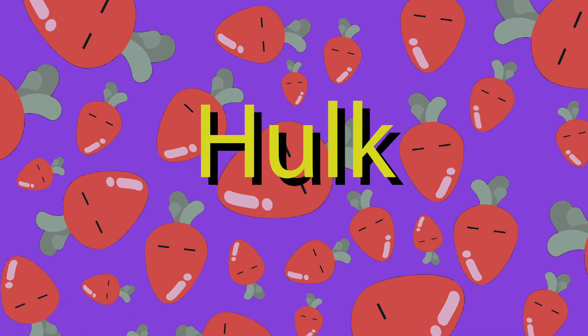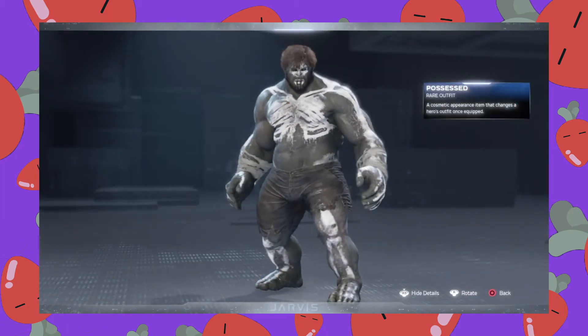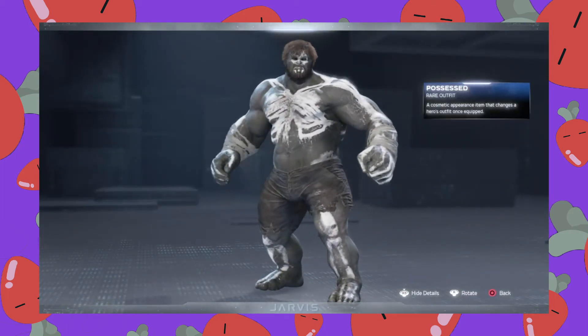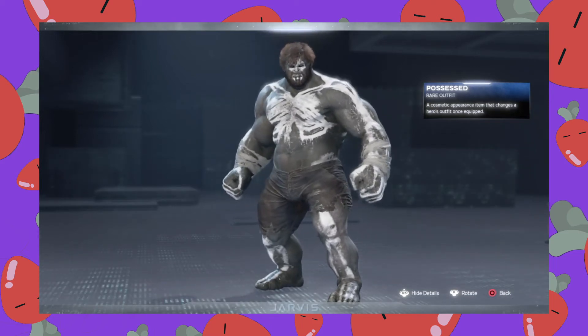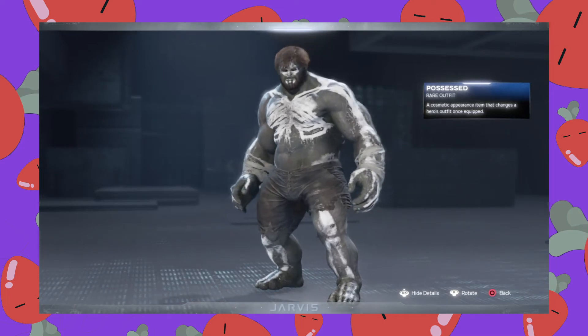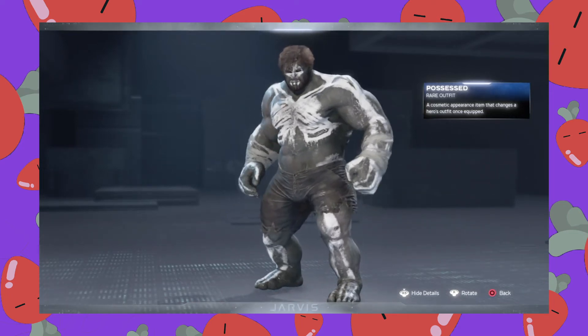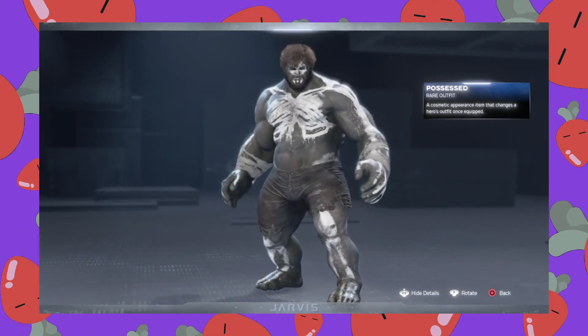And speaking of Hulk, next we're going to be talking about my favorite Hulk skins. First up is the Possessed skin, and it was really hard for me to choose my favorite painted Hulk skin because they're all so awesome. This was a really smart idea to incorporate face and body paint for Hulk skins — it just works so well with the character's base look. But in the end, the Possessed skin won me over the most, especially because I love the Gray Hulk and he looks so cool contrasted by the white paint.